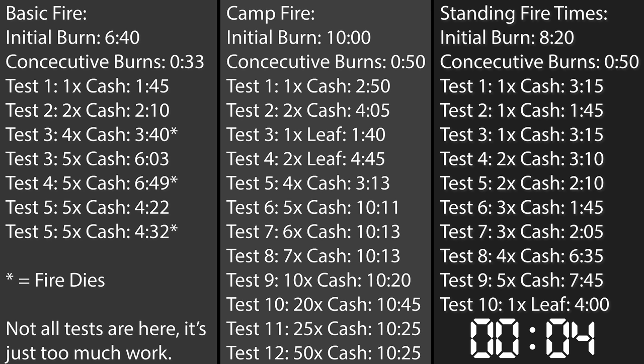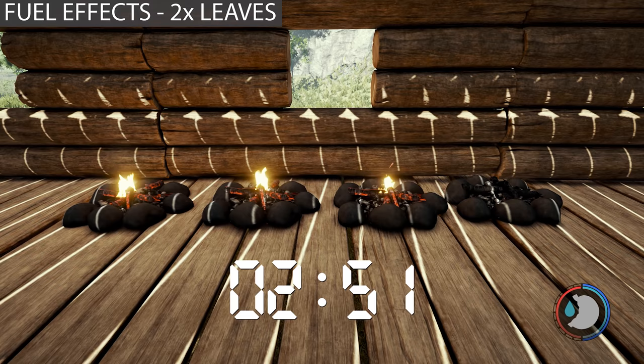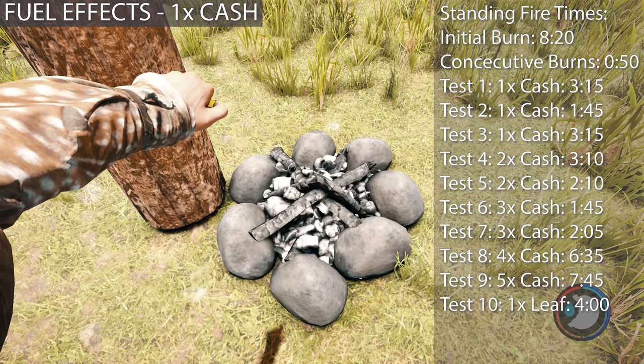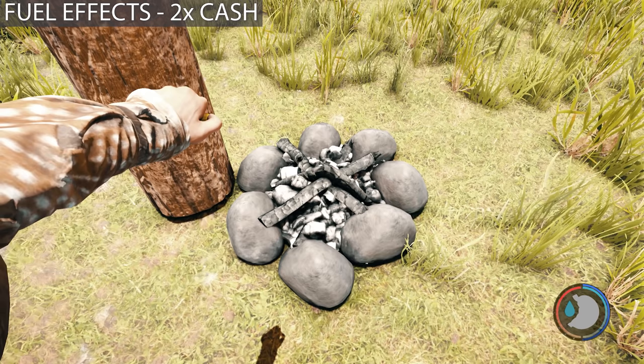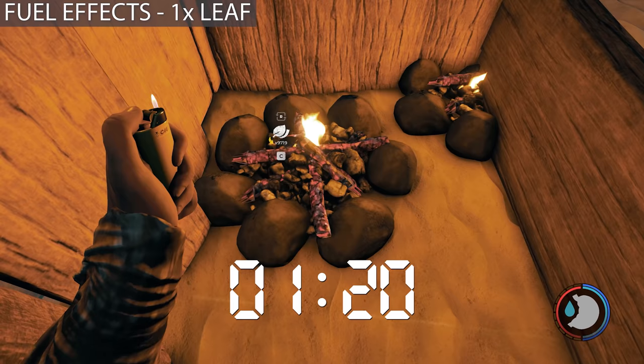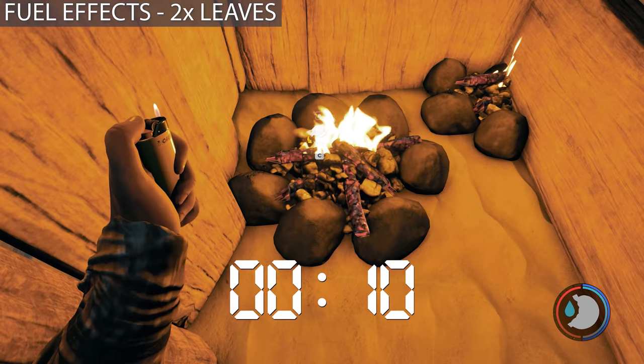If you're using a basic fire and want to cook with it, adding one fuel will make sure water will boil — it'll bring the burn over 40 seconds — though it's risky, so just don't use it for cooking. Adding one fuel after you relight a fire is generally a good idea for the most bang for your buck. The max fuel you can add from what I can tell is five cash, which will bring the timer up to its max and actually burn slightly longer than the initial burn time.